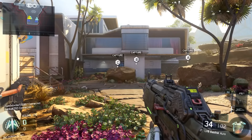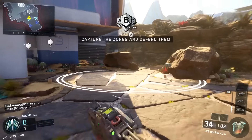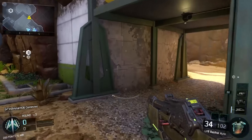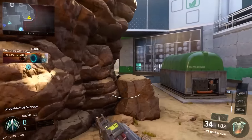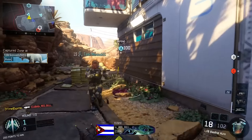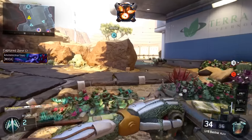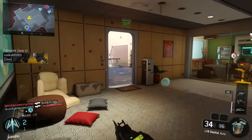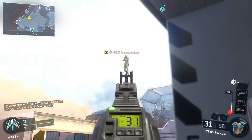All right guys, so we're here in some domination on Combine. 30 kills, unlock dark matter on the LV-8 Basilic and it will get us a nuclear. So that's what we're going to try to do. It's going to be kind of hard though with Combine, but at the same time it may make it a little bit easier since it is Combine. I'd rather play Nuketown than Combine in all honesty.